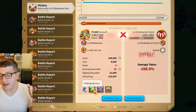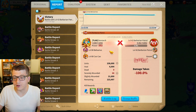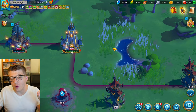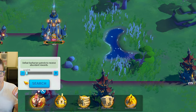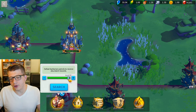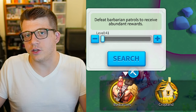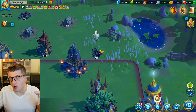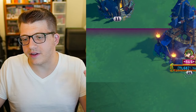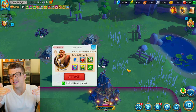When you defeat a barbarian you get free training speed-ups, experience tomes of knowledge, and resources. If you don't see any barbarians near your city, you can search for them using the magnifying glass icon on the screen — you can search for whatever barbarian level you want. The levels go from level 1 up to level 25; the higher the level, the better the rewards. You want to grind the highest level barbarian that you can actually defeat without losing.